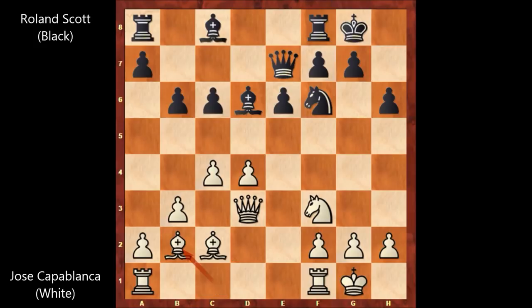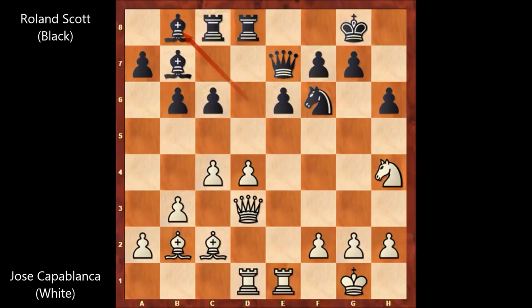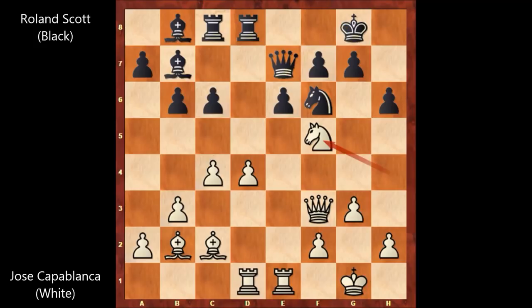This is quite an annoying position for black, which is why black played h6 preventing bishop to g5. Then b3, queen to e7, bishop to b2, rook to d8, rook from a to d1, bishop to b7, rook from f to e1 lining the rook with the queen, rook from a to c8, knight to h4, bishop to b8, g3 by Capablanca, king to f8. This was a waiting move — black doesn't have any bright idea. Capablanca played queen to f3, king to g8 going back — another waiting move.